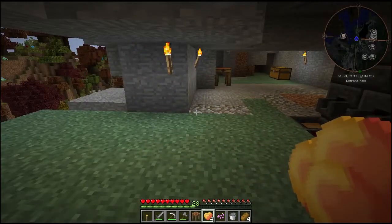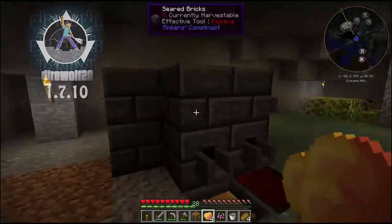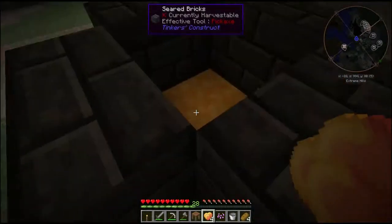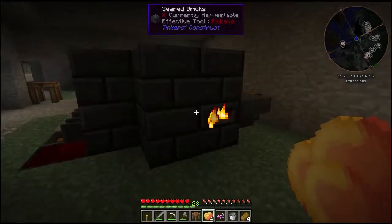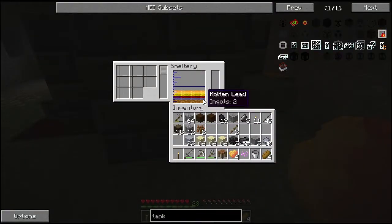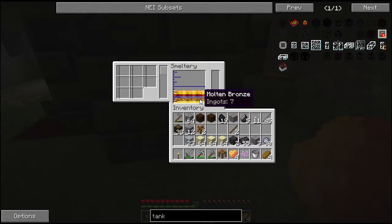Hey guys, this is Nefarious411 with episode 3 of my modded survival series. In the previous episode we were able to create this smeltery. I raised it up one block — it's just a 2x2. I started mining in between episodes and threw a bunch of ores in, and a lot of these actually mixed together, such as silver and gold to make electrum and bronze.